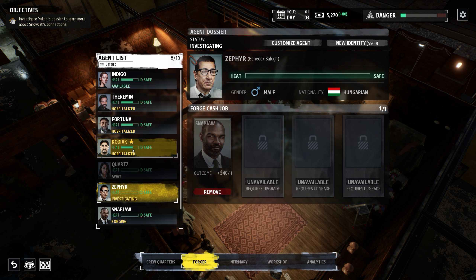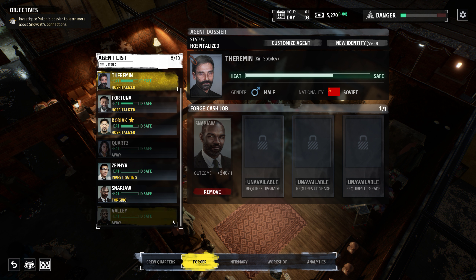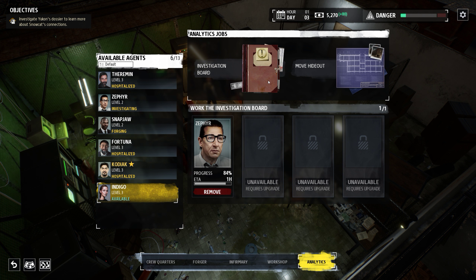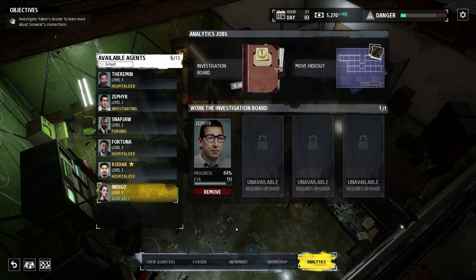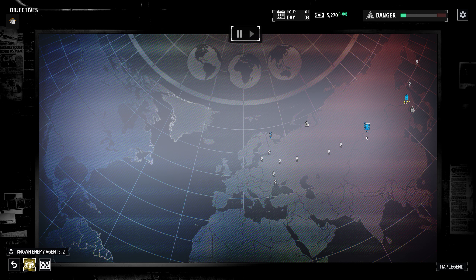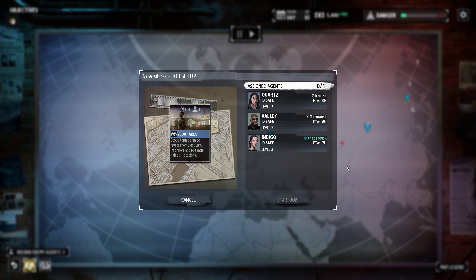Is higher heat better or worse? I think higher is worse — once it crosses over the safe line it decreases. She doesn't do anything particularly crazy. We'll need to wait only one hour. Maybe while analyzing he provides additional intel.